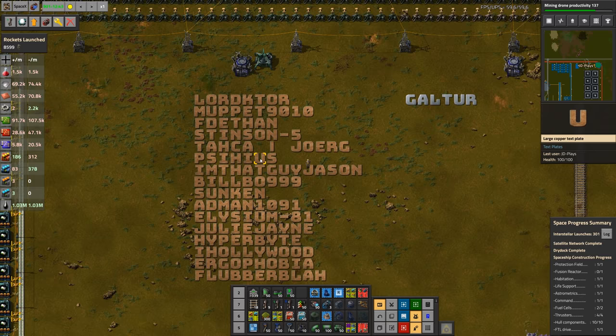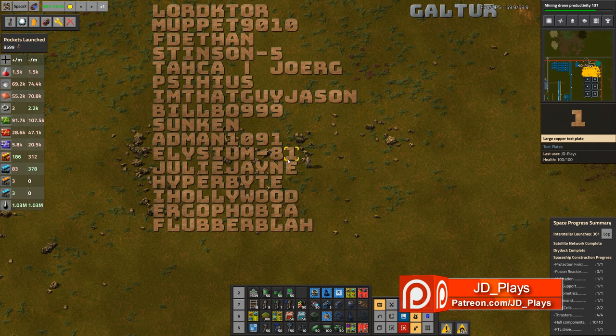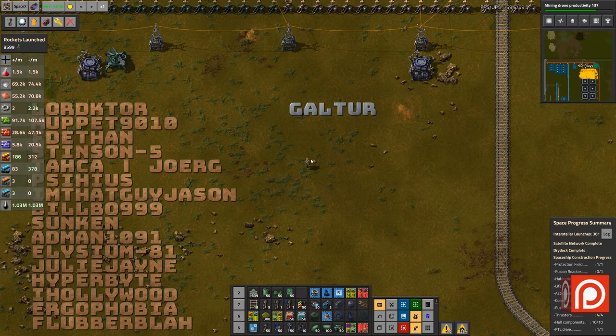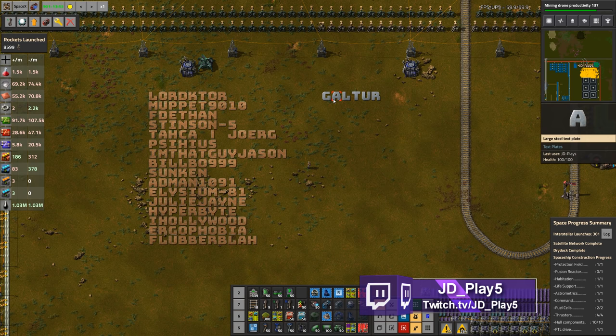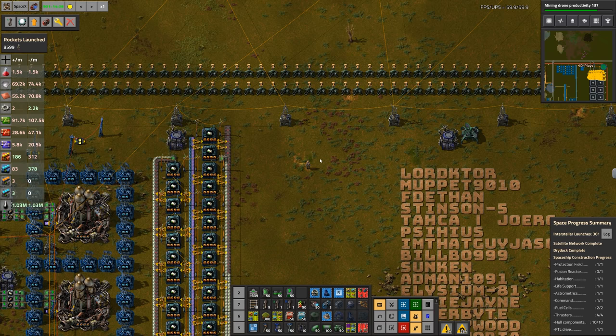Patreons: Science I'm That Guy, Jason, Bilbo Sunken, Adam, Elysium, Julie, Jane, Hyperbite, Hollywood, Ergphobia, and Flubba, along with Galator. Galator is actually a Twitch subscriber. I haven't got the list of Twitch subscribers ready to go yet, and we also have a list for YouTube members — I don't have that list up on my screen either, which is why I haven't been selecting names from the list.